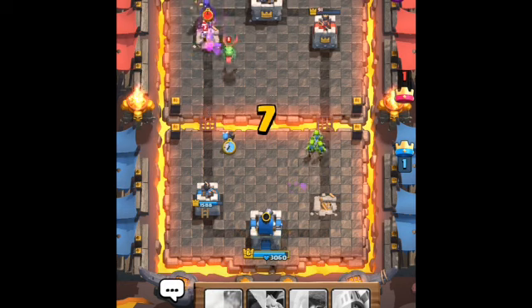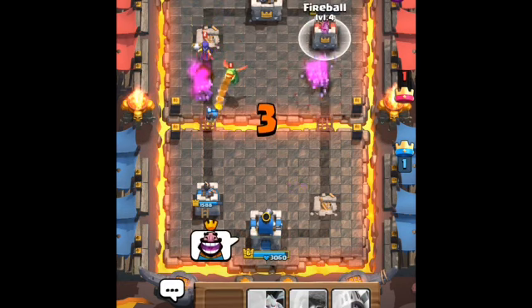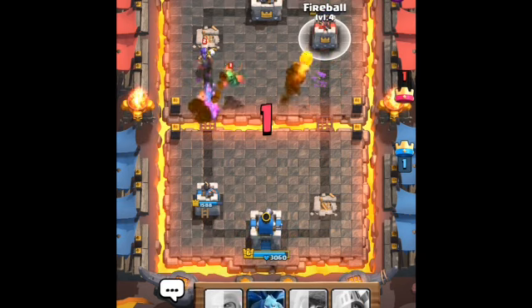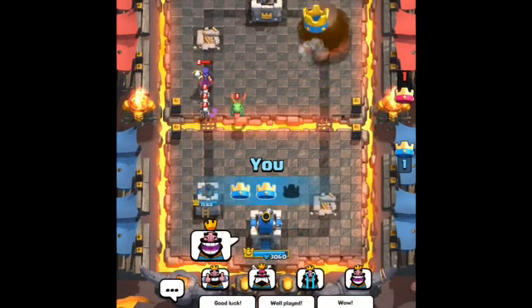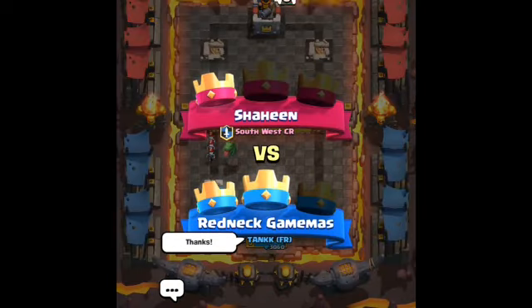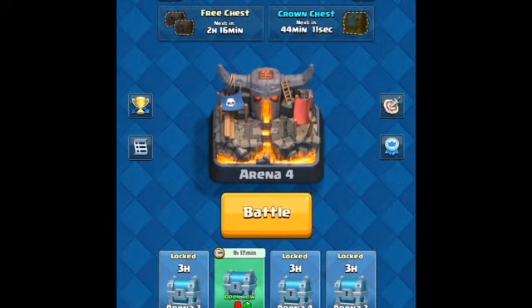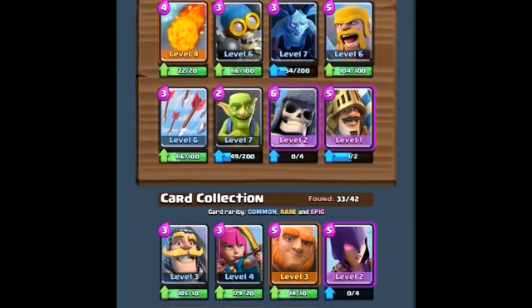I need to throw out a Fireball. I'm going to laugh at him because I know I've got the win, baby! Take that! So with this deck, we've got two wins and a draw. If you want to see the deck again, there it is — it's a good deck. Play it, have fun. This has been the Redneck Game Master, and y'all have a good day.